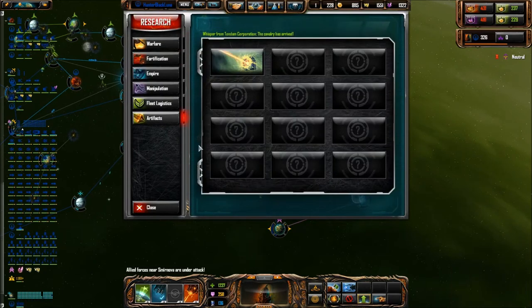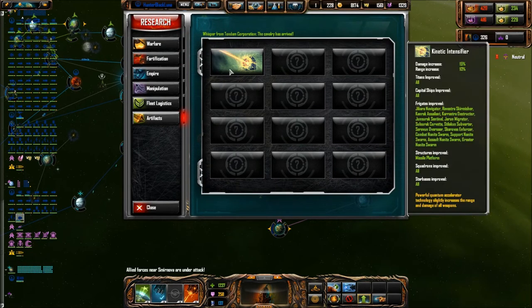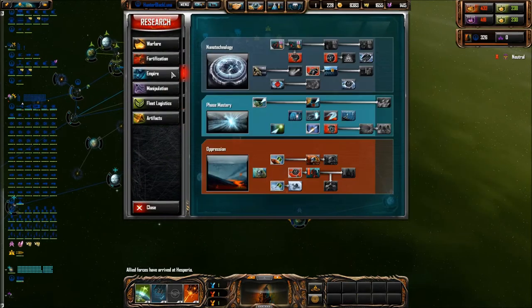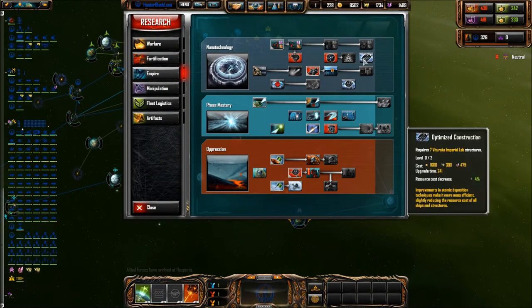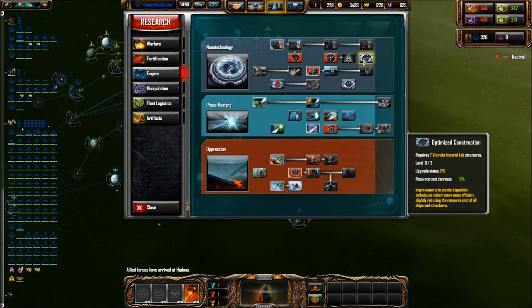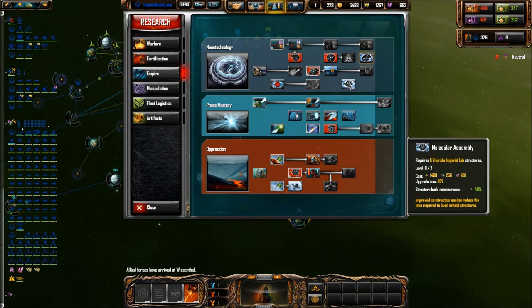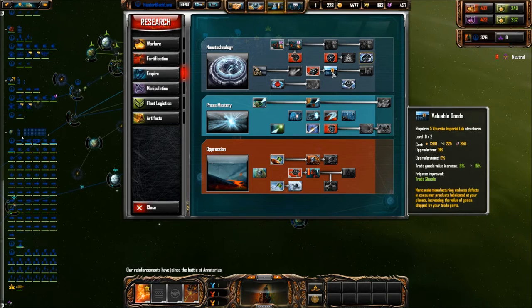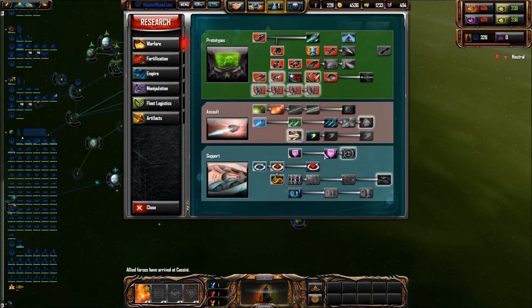We find artifacts down here. Friendly forces have arrived. That's not a bad artifact to just have. And as to our tech, the resource cost of all ships and structures by 8%. An enemy's capital has been destroyed. Nice.